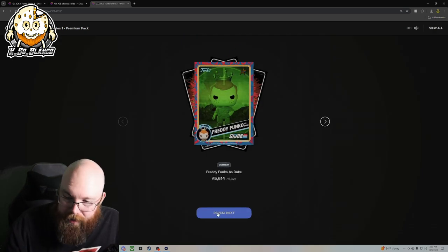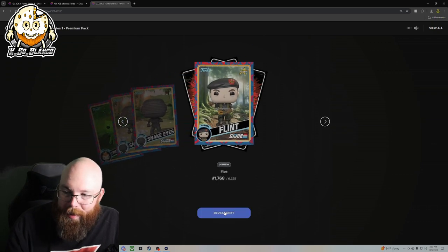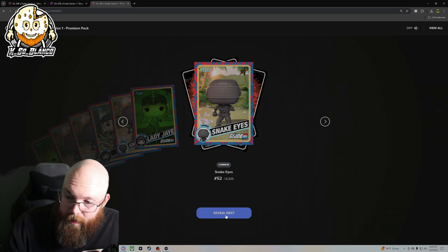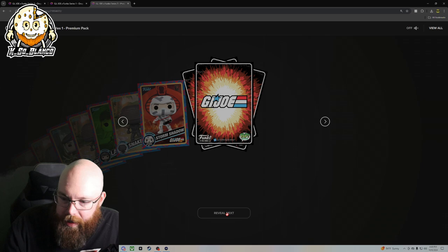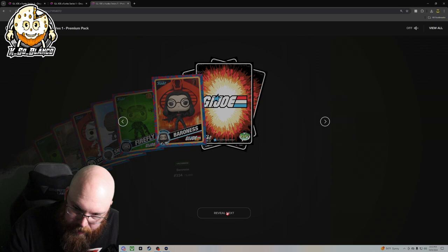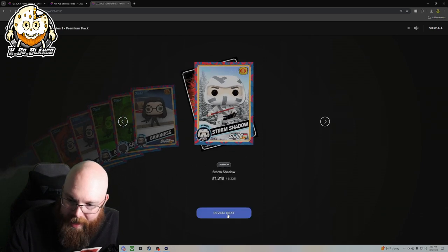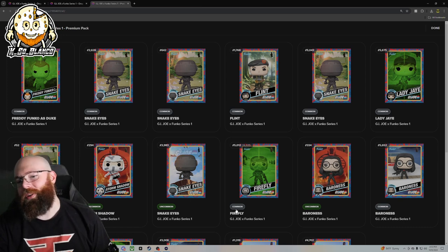Reveal: Freddy Funko as Duke common. We got two commons right there back to back of the same card — three in the same pack. Is this a sign? Are they going to come back? Four of the same card. Okay, we're changing our luck up here now. Uncommon Snake Eyes, common, uncommon, common. I think this pack's going to be a massive dud. We got four of the same Snake Eyes in one pack. Oof, that was bad.